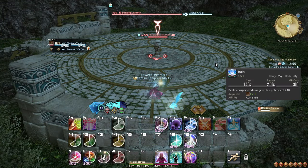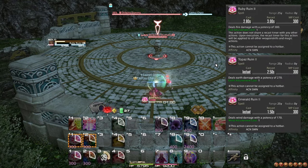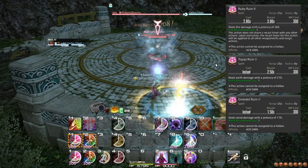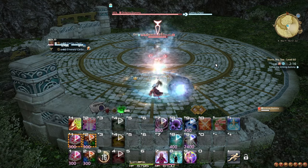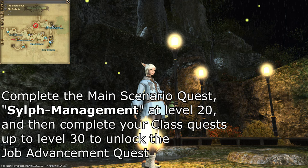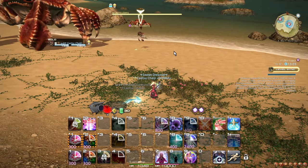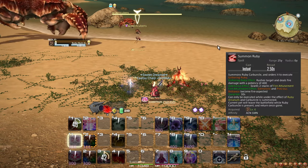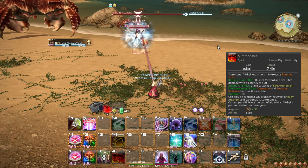At level 30, Ruin 1 is permanently upgraded to Ruin 2, and this also upgrades Ruby, Topaz, and Emerald Ruin to their Ruin 2 counterparts, increasing the damage of all 4 spells slightly. However, this changes nothing for your actual attack rotation. Also at level 30, doing your class questline will eventually lead you to the Summoner quest, which is available once you complete the main scenario quest 'A Self-Improving Man'. Once you unlock the Summoner, remember to equip your Soul Crystal to change into the Summoner job. The starting trait of the Summoner permanently replaces Summon Ruby with Summon Ifrit, which does slightly more damage but does not change your rotation at all.